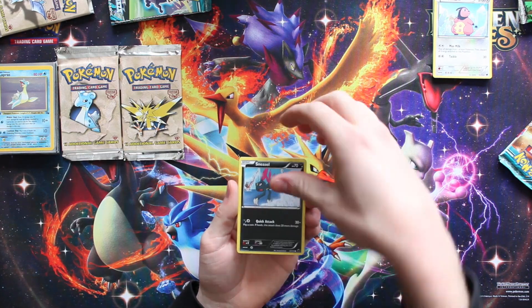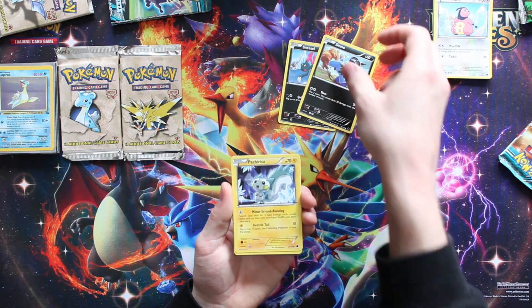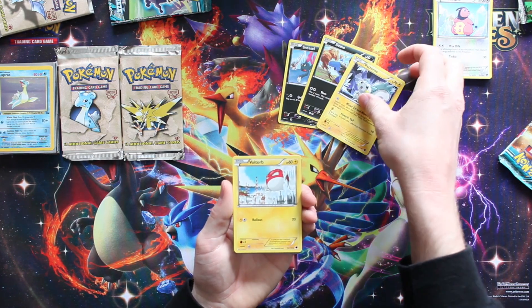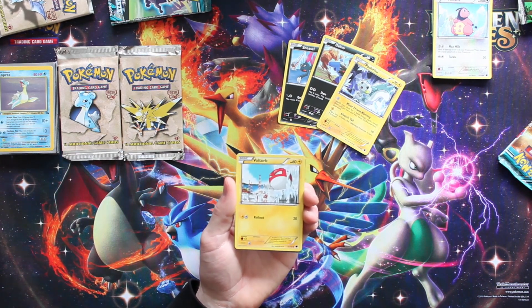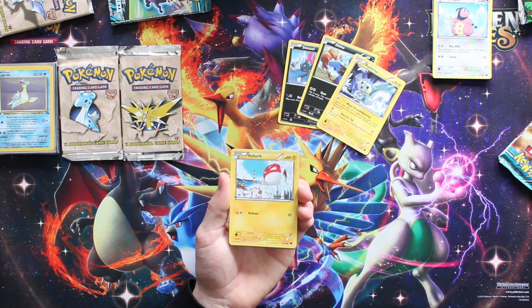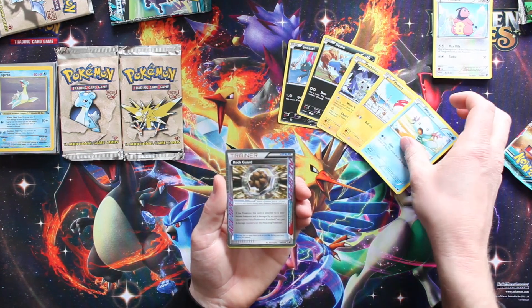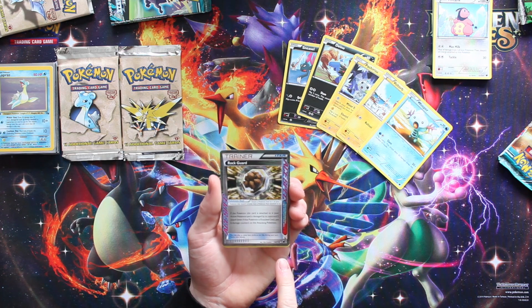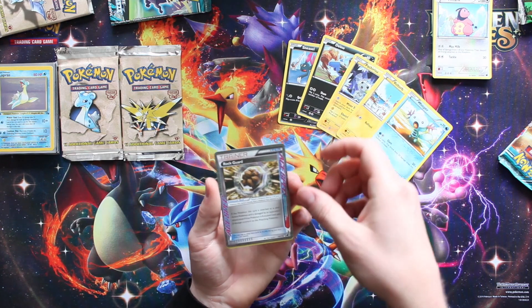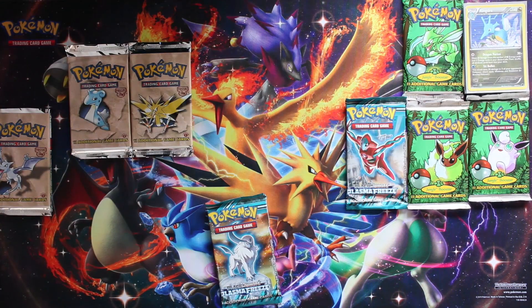Starting off with a Sneasel - nice! A Pokémon Catcher. There's a lot of ice in these - they don't call it Plasma Freeze for nothing. A Voltorb - actually really cool, sitting up in an industrial area on ice. A Whooper and a Rock Guard trainer card - that's a sick looking card. Pretty cool edges - I thought it was gold star for a second but it's just the reflection. It's a holo.